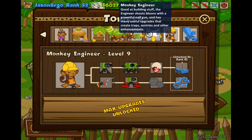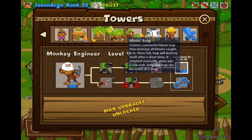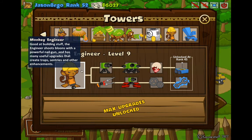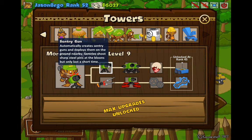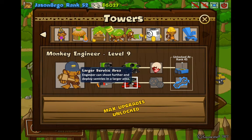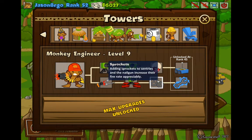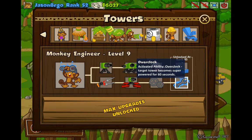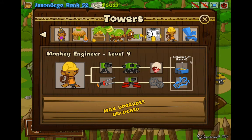So I have unlocked it all the way. I'm just going to show you all the unlocks. It starts off basic, then there's Sentry Gun, Nine Inch Nails, Faster Engineering, Larger Surface Area, Cleansing Foam, Sprockets, Bloon Trap, and Overlock. I'll be showing you both paths.